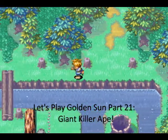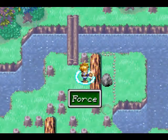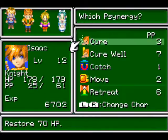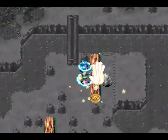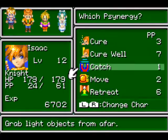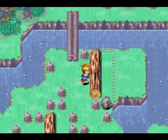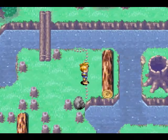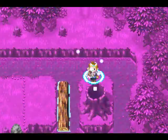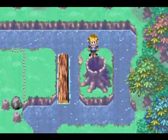Hey guys, GameDog here and welcome back to Let's Play Golden Sun. This time we're gonna finish off casting the wrong spell. We're gonna have to cast Move on this rock to push it down so we can move this log into the water in order to get over to that tree stump on the right to hit it with Force so we can move on. We're gonna be finishing off Mogal Forest in this episode as well as getting to the next town.